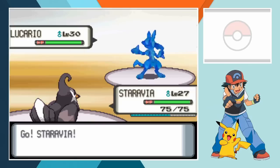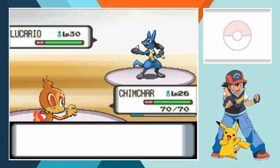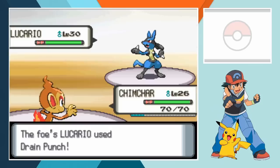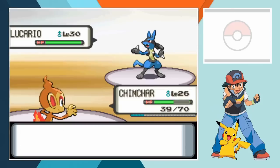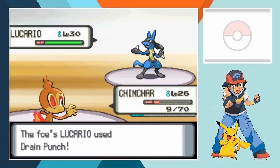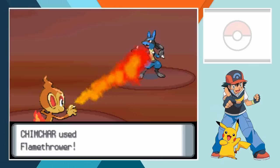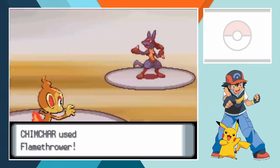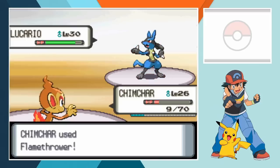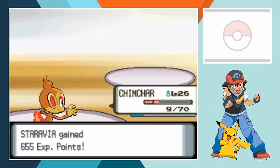That ends up being entirely pointless as Lucario counters with a Drain Punch that not only knocks out Buizel but fully recovers all of the Aura Pokemon's lost HP. We send in Staravia to intimidate Lucario and lower his attack and then make another switch out to Chimchar. Before he's able to get off an attack the Chimp Pokemon is hit twice by Drain Punch but that ends up being Maylene's downfall. The two big hits leave Chimchar with only 9 hit points remaining which means his ability Blaze activates. The Flamethrower that cooks Lucario is supercharged. Seeing as controlling Blaze was a large part of Chimchar's storyline in the anime, this victory feels very appropriate.